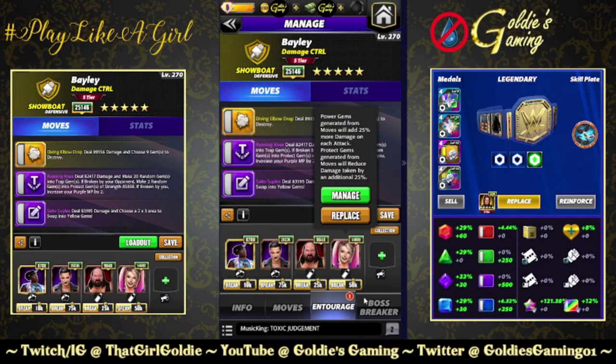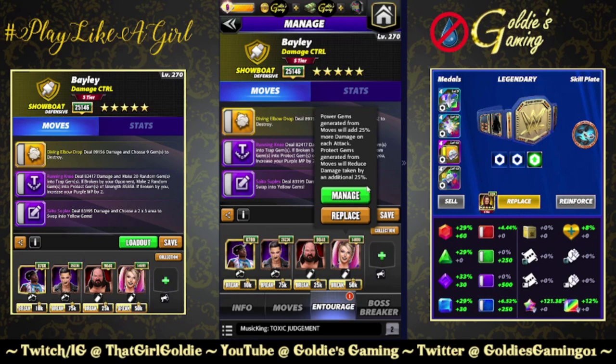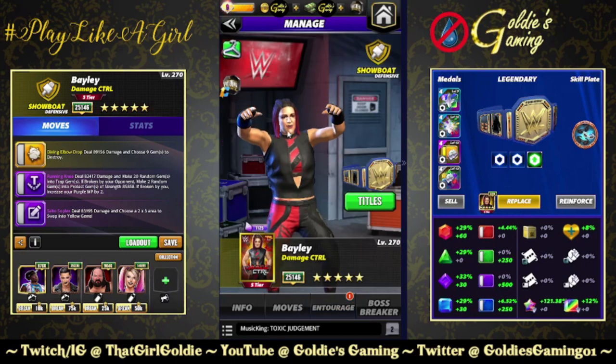Earthquake is going to reduce the damage taken by 20 percent, and Bliss - I always want to say 'Pay or Pain', it sounds better honestly - she's going to reduce damage taken by 25 percent. So 65 plus 25 is 90, and then an extra 20 - that's 110 percent. I don't know exactly how that math works, but the protect gems are going to be very strong.